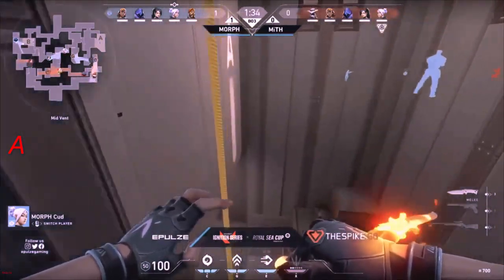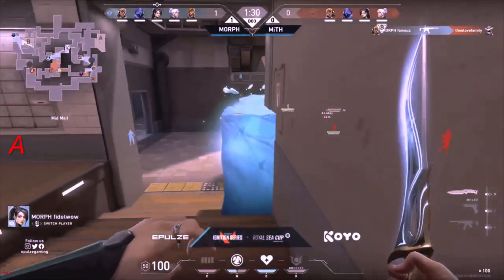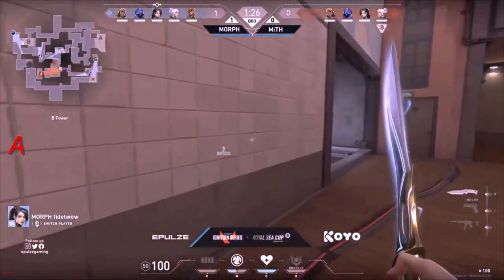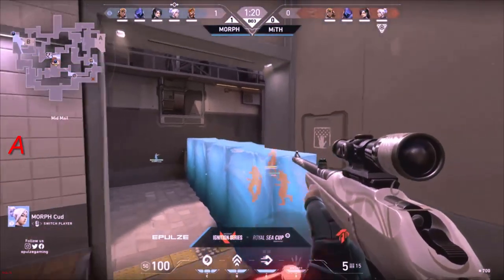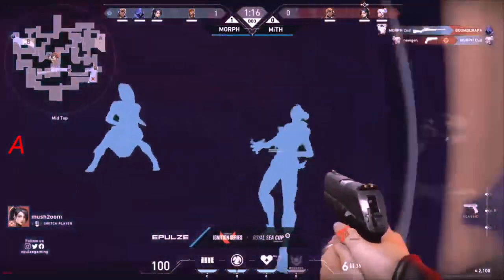The biggest thing about Split is mainly the mid control and how the Sages on each side will be able to delay quite a bit. Look at this already — Morph, they're daring anyone to jump on top of that wall. Cut — is he going to get baited? There's the cover.